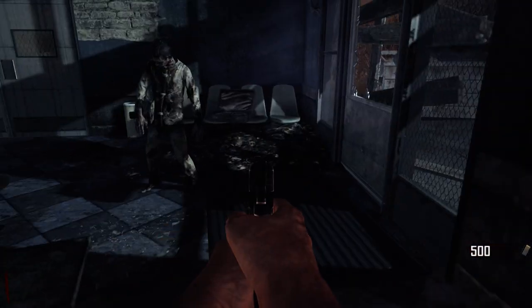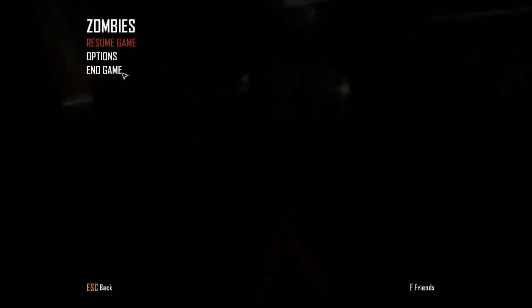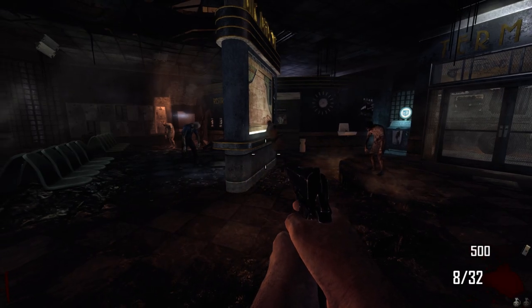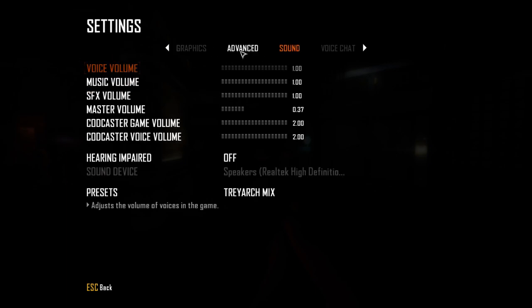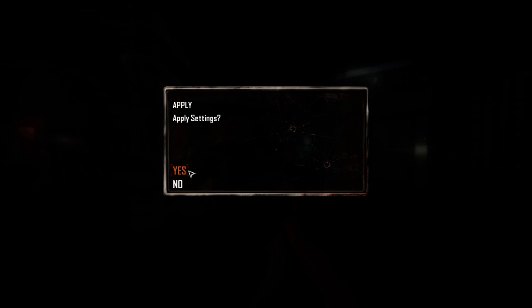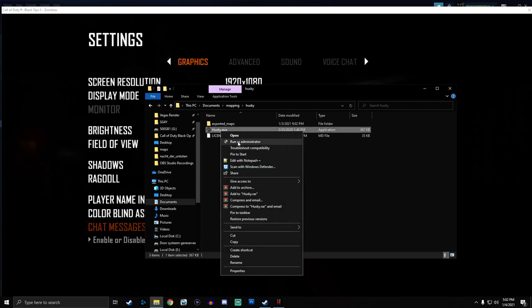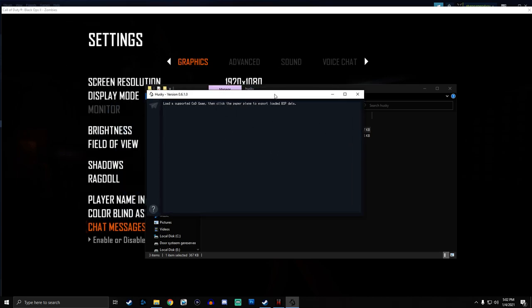Once the game has been launched, hit Escape to pause the game. What you can also do is go to Settings and play this in windowed mode. Apply, yes — there we go. Now you should be able to see this. Go ahead and double-click on Husky — don't right-click and run as admin, just double-click. Now if you get an error, go ahead and run as admin. Then hit this little plane icon: Export the loaded GFX map. Click on that and it's going to say converting to OBJ.